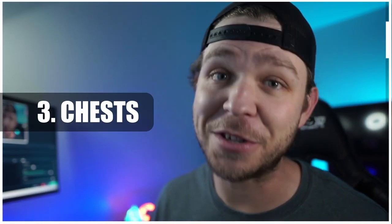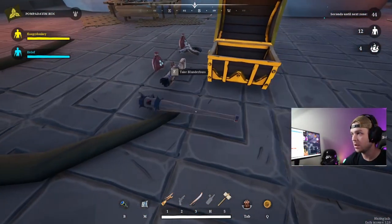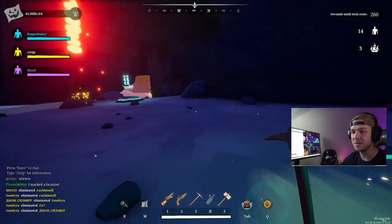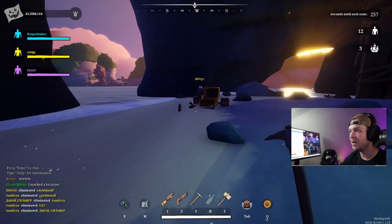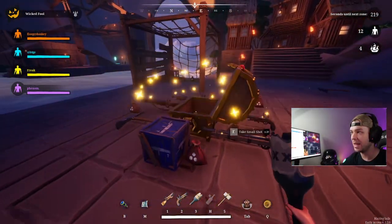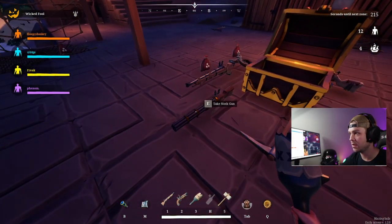Tip number three is treasure chests — or as pirates call them, booty. When you check your map you'll see locations marked with a treasure chest icon, and if you go to those locations you'll find a chest, either opened or unopened depending on whether someone else got there first. Be careful — if you open the chest, fireworks will shoot into the sky, giving away your position, your crew, and potentially where your boat is.